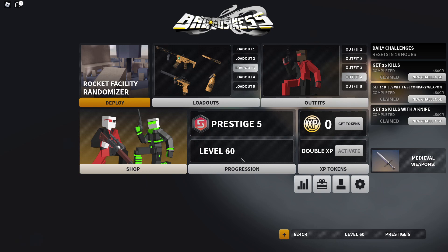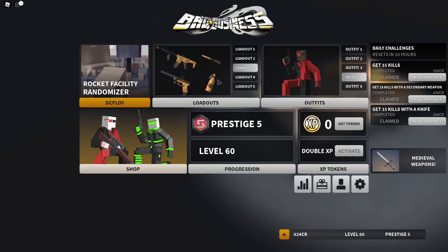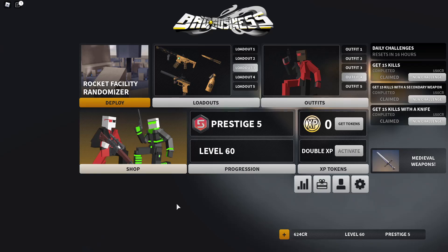The Honey Badger unlocks at Prestige 3 Level 5 — I'm so sorry for you guys — but if you have the chance, make sure you try to buy or grind to this weapon. It absolutely demolishes and shreds. This is the most fun I've had grinding a gun — this weapon is insane. The Honey Badger has always been meta. I hope you guys enjoyed the video — if you did, make sure you leave a like and subscribe for more Bad Business content and other gaming content. This is Gaming Sam, peace out!